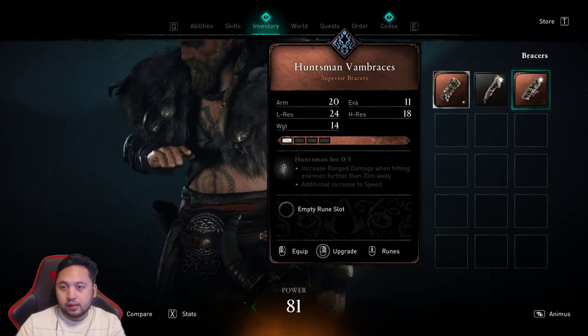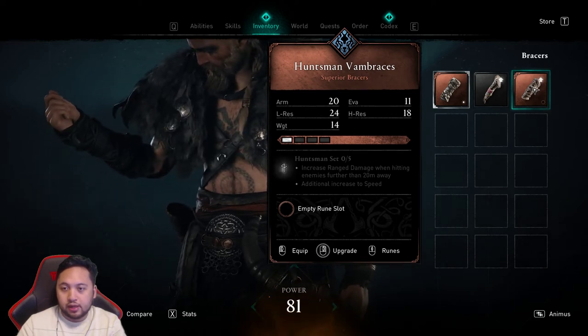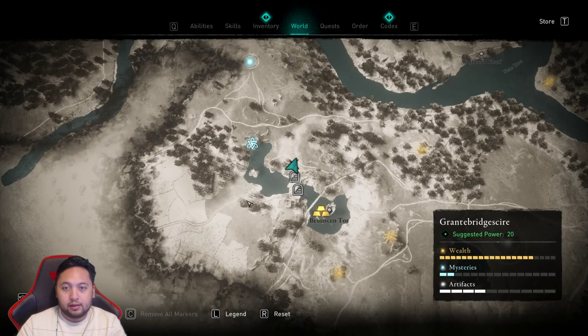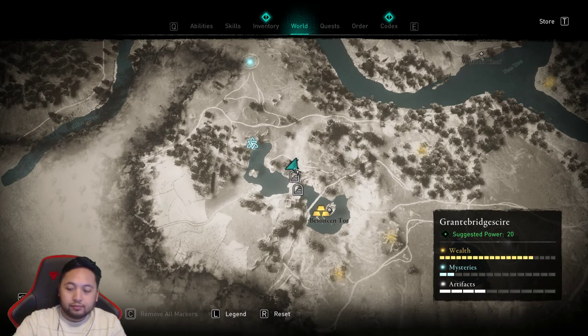The set increases ranged damage when hitting enemies more than 20 meters away. That's how you find that, right above the Sunken Tor.